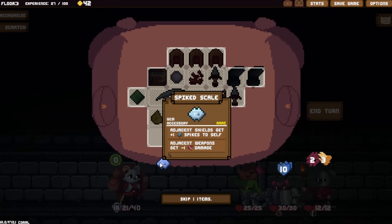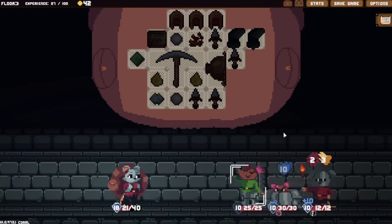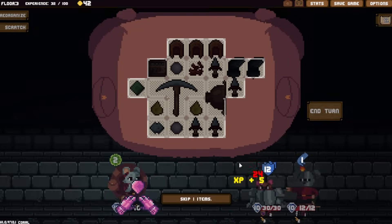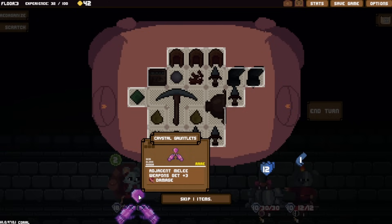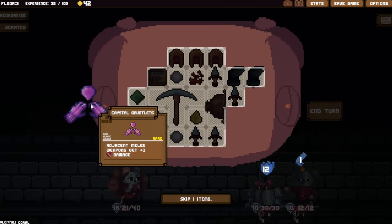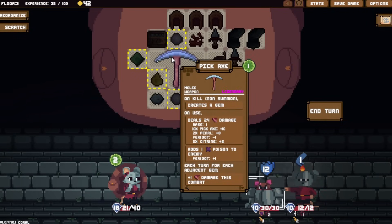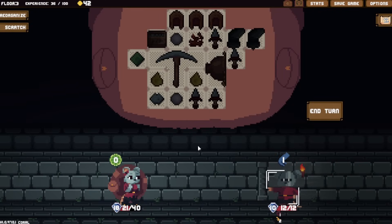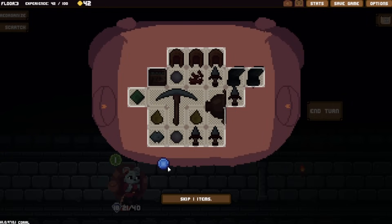We get a kill and get a gem - this gem is bad but it's rare so we could sell it. On the next turn we take no damage, and now the pickaxe does 24 damage. Shiv shiv shiv - shield gone, 24 damage! Found a crystal gauntlet gem-glove armor - adjacent melee weapons get plus three damage - but it's too big, doesn't fit. 24 damage and we have more mana so we get another turn. Another rare gem appears - I just want my good gems. I realize I've made a mistake with the shiv placement.